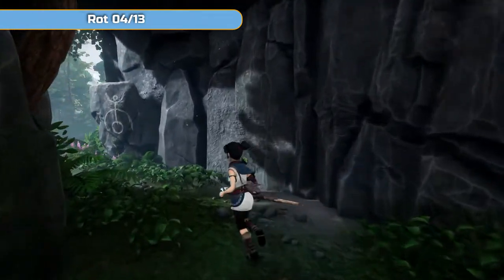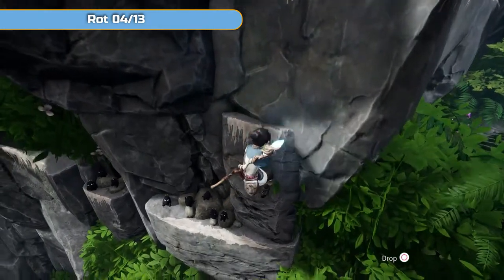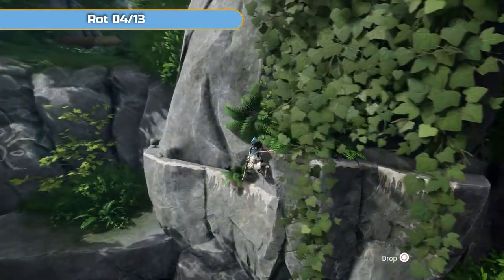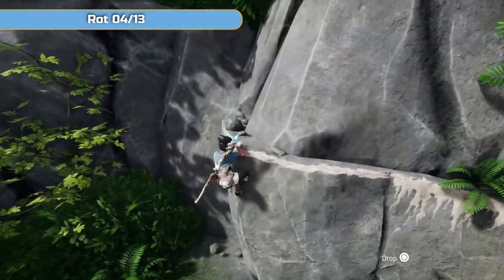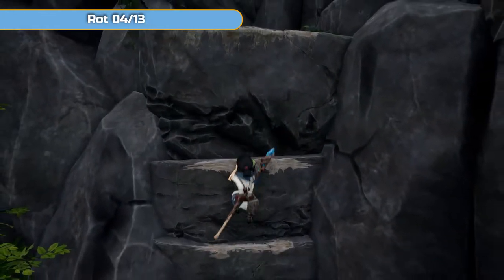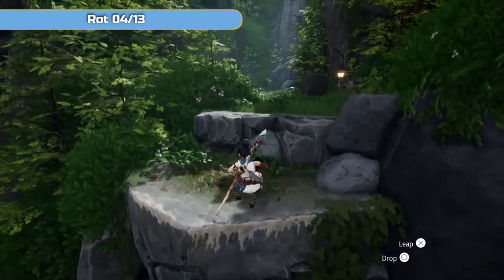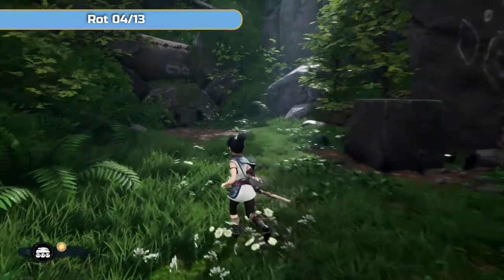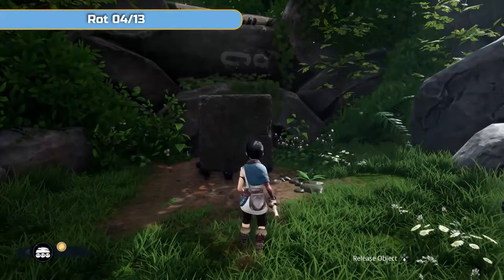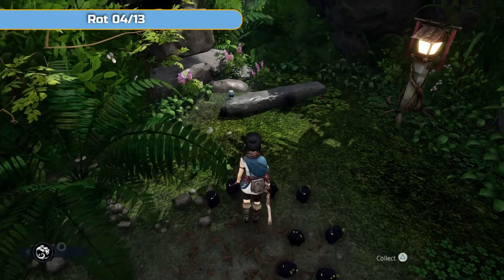So now we are continuing on. Lots of Nathan Drake style climbing — I'm surprised they didn't go with the full yellow paint. Big jump ahead; it should be alright with the double jump. Once you're at the top, turn to the left and look for this block, then use the rot. Use square and then L2 and square to move it over. You don't actually need to drop it to get on it — they will hold your weight. And then you're going to get rot number four, which is going to be under here.